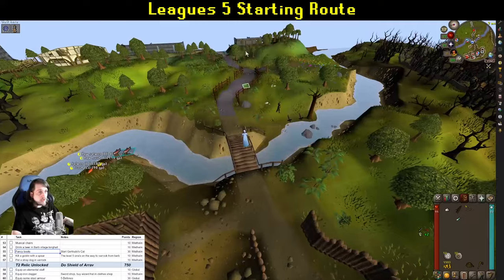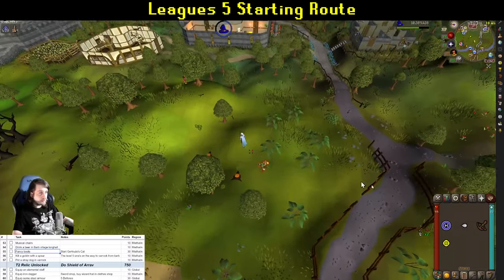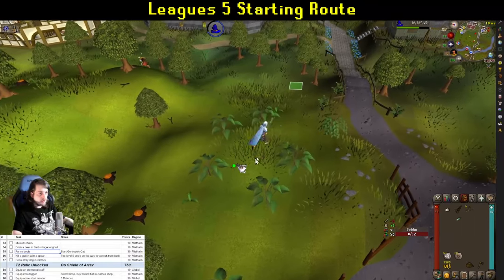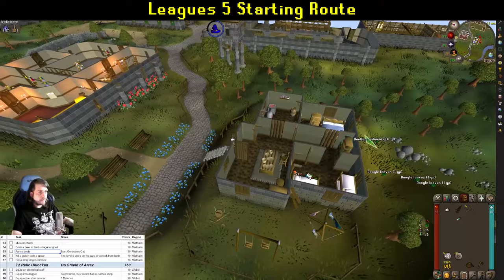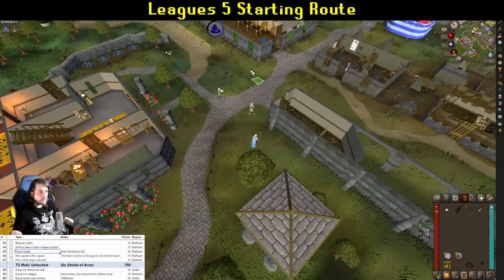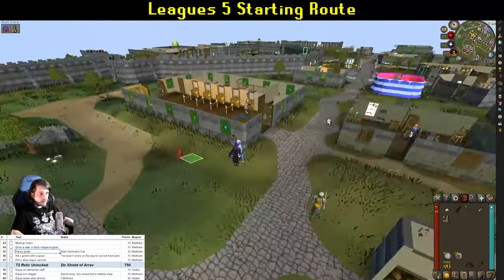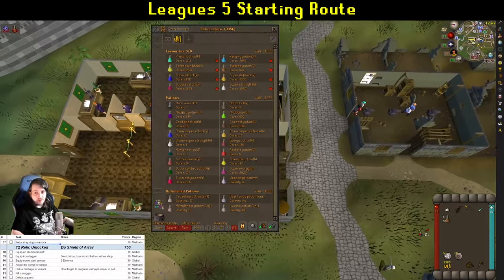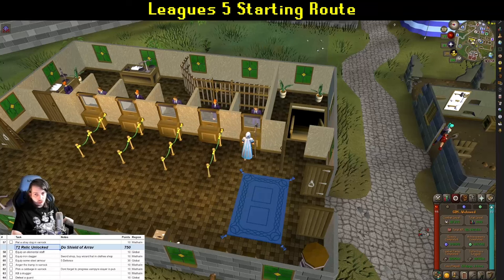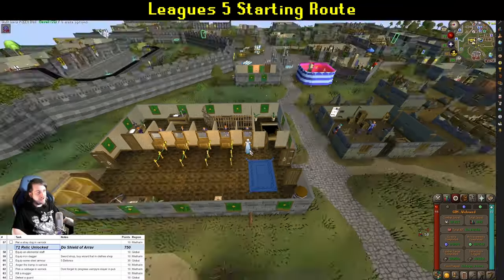From there, start running east into Varrock, but make sure to pick up Gertrude's cat on the way, and kill one of the level 5 goblins wielding spears. Recommend using Windstrike to level up your magic and get access to Firestrike, because you'll need it later. Talk to Gertrude to start the quest, grab some doogle leaves from the back of the house and rub them on the sardine. Then finish the run into Varrock and pet the stray dog when you see it. That should be your tier 2 relic unlocked — go into your relic interface and unlock your tier 2 relic for that extra herblore, thieving, or agility XP.